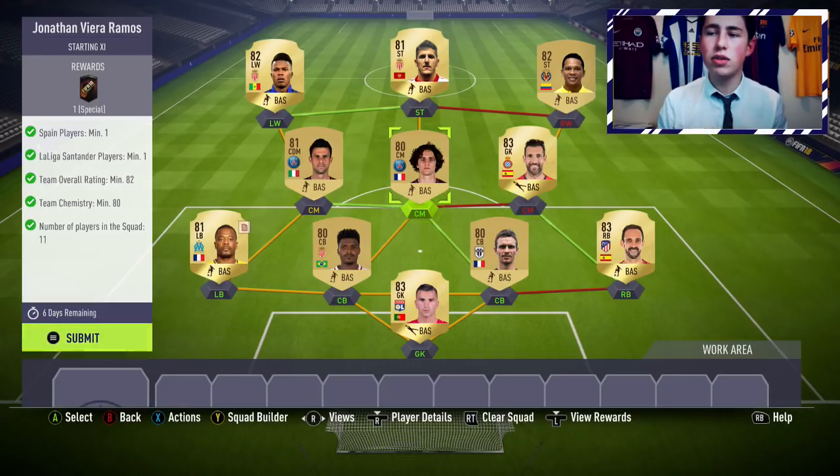Then you're going to need three 80-rated players, so I've gone with Tomas, Jemison, and Rabiot. And then you want three 81-rated players, so I've got Jovatic, Thiago Motta, and Evra. And then two 82s — I've gone with Valdi Diol and also Carlos Baca.